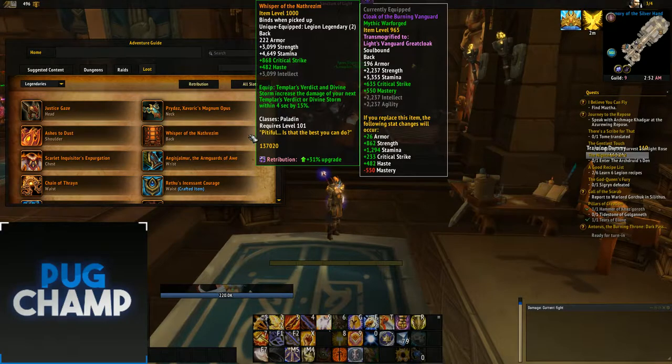Single target legendary is what I find the most fun build - the Back - due to the fact that Templar's Verdict and Divine Storm increases the damage of your next Templar's Verdict or Divine Storm within four seconds by 15 percent. You don't have to read into it that much, it's just really really good, empowering each of them.